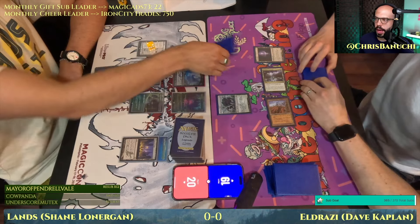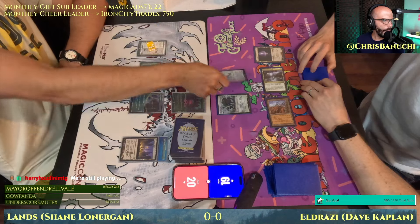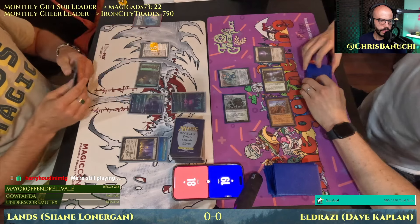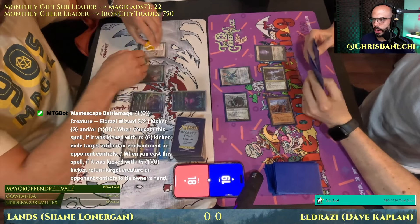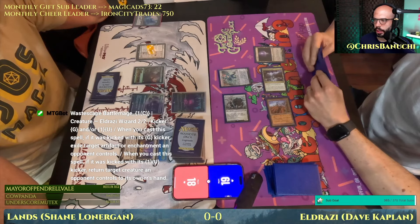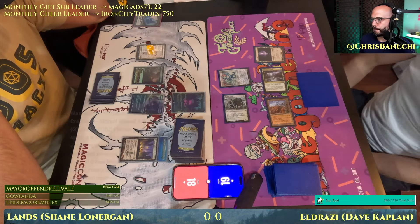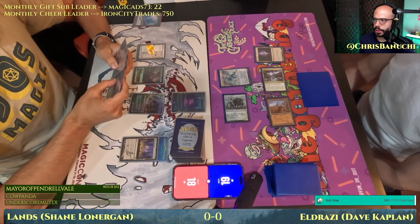Here is — let me get the name right — Wastescape Battlemage. This is not over! We're going to bounce Marit Lage. New card from MH3, paying homage to the battle mages of Invasion block — very cool card, with an important kicker ability to bounce a creature for one and a blue, removing Marit Lage from the board. Eldrazi Mimic got in an attack, with Urza's Saga now ticking up to three.